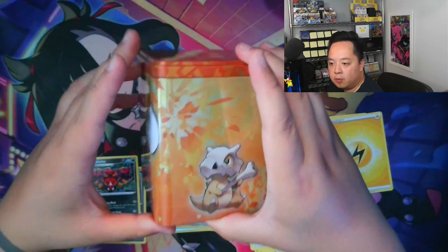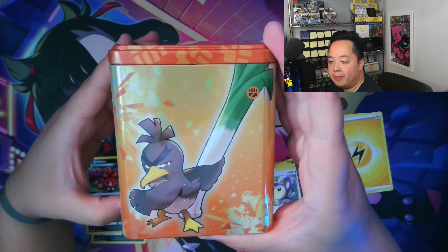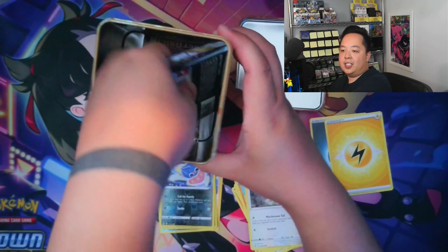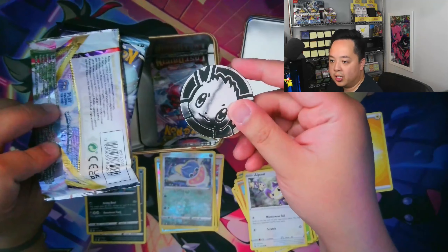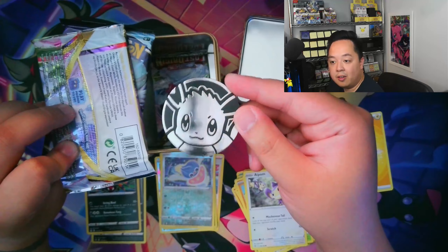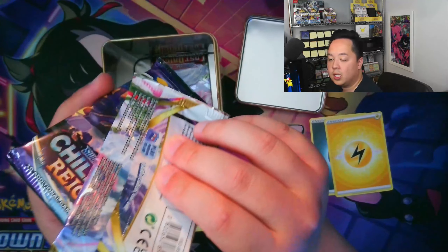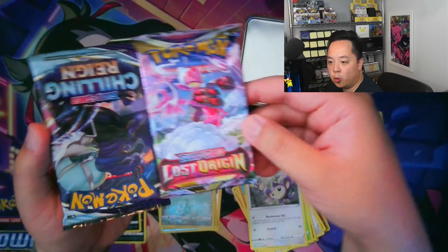Now for the second tin we have a fighting one. We have the Lycanroc, the Cubone, the Mienshao, and the Galarian Sirfetch'd. Might as well show what's inside to make sure everything is the same for every tin. The coins are different — this one has an Eevee coin and the other had Scorbunny. Now I'm actually curious as to what the other tin will have coin-wise.